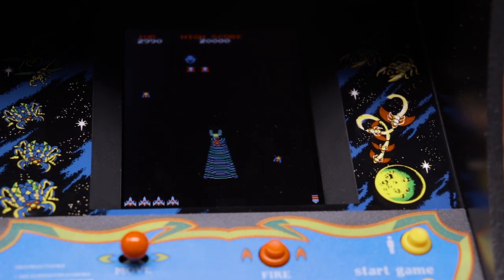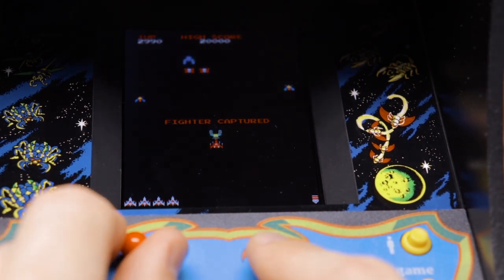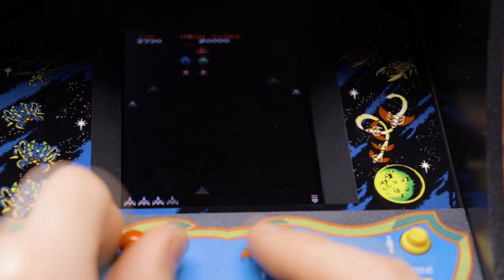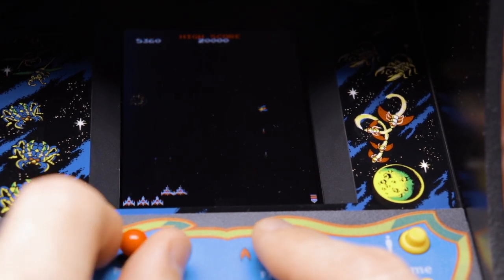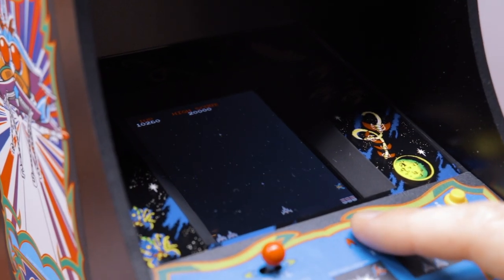Galaga improved upon its early roots with new gameplay features like the ability to have a double firing spaceship at your disposal. Gamers could achieve this by getting captured by an abducting boss Galaga ship, and then the player has a chance to shoot the spacecraft-thieving boss Galaga down to double their firepower. Each level offered new gameplay experiences and patterns, and there were even additional challenge stages thrown in as well.